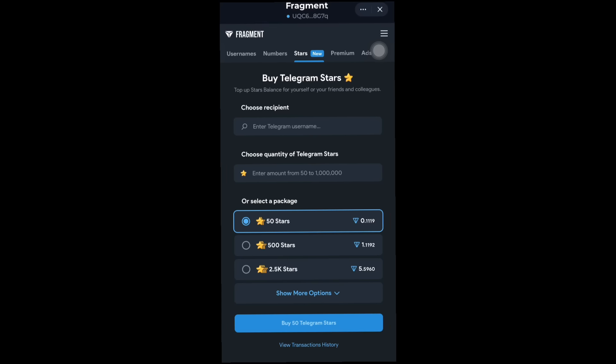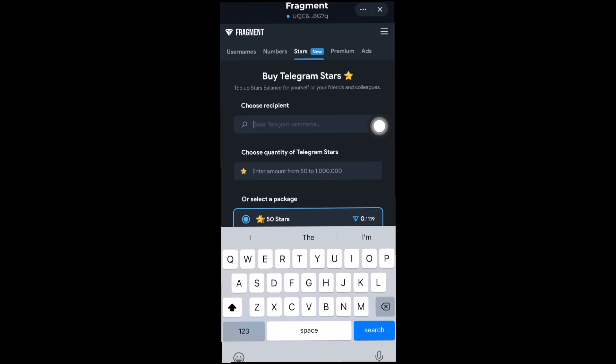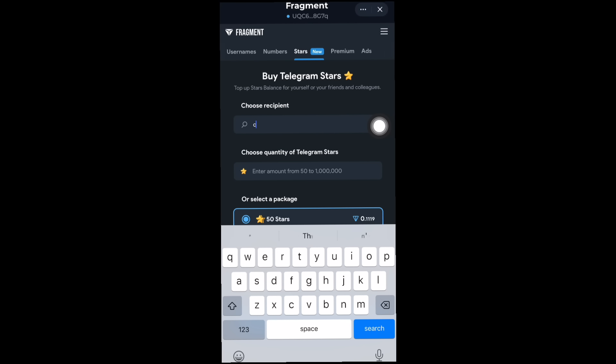So you can see right here: Buy Telegram Stars. The first thing you need to do is go ahead and enter your Telegram username. Secondly, make sure that the wallet you are using to browse is the same wallet you are connected to your DOGS account — don't use a different wallet to buy, otherwise you may not be able to get the Telegram Stars to your account. Now I'll just go ahead and enter my username, which is cryptozone222.